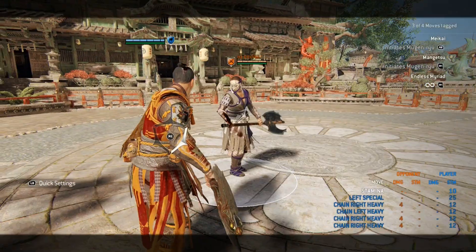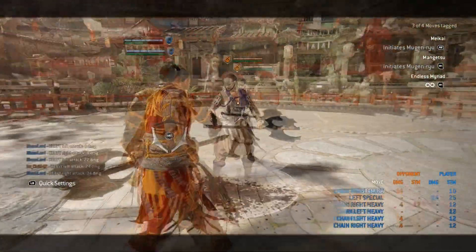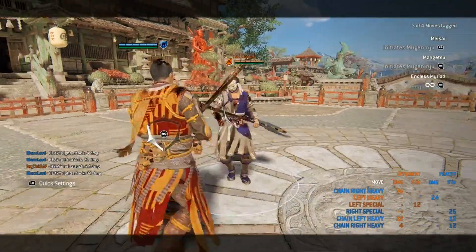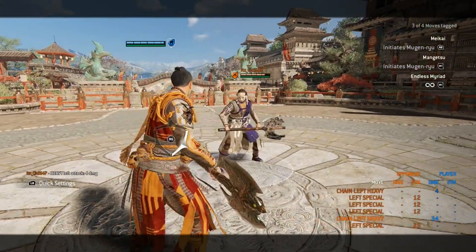Hey everyone, welcome back to another For Honor Tips and Tricks video. This time I'll be showcasing tips on Hitokiri. Whilst quite a slow and immobile character, he packs quite a punch and is hard to shut down once he is in his chains and mixups.